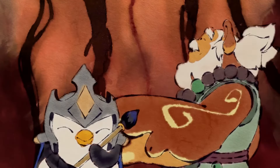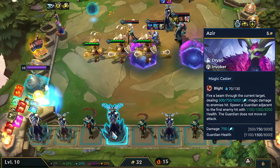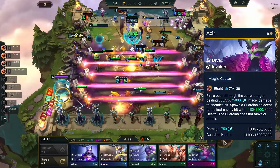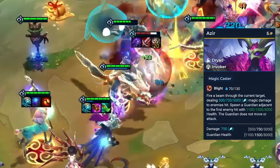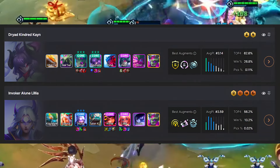The first unit we're going to start off with is Azir, one of the returning champions from the previous set. Azir is characterized by his Dryad and Invoker traits. His ability unleashes a powerful beam, dealing magic damage to enemies, and spawning a guardian upon hitting the first enemy. He synergizes well with comps like Dryads and Invokers.